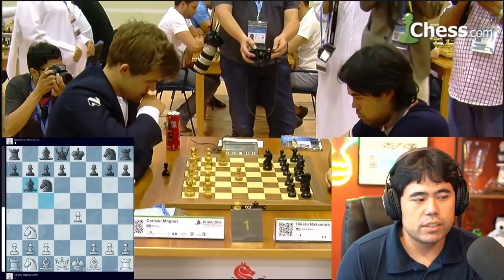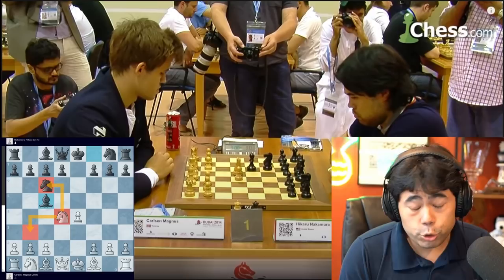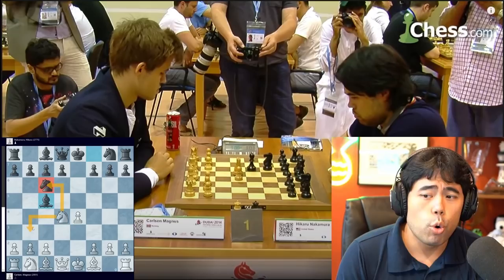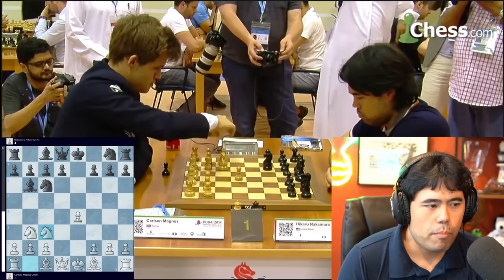The game continues pawn takes, Knight takes, Bishop c5 — this is a line that I think both of us have looked at with Gary. Knight b3, Bishop b6. Worth noting: when Magnus pauses here, he's thinking about whether he wanted to play Knight c6 or Knight b3. Previously in the World Blitz in 2010 in Moscow, he had played this line — Knight b3, Bishop b6, Queen e2, Bishop e3 — and scored some very nice victories, so he probably was considering both options.